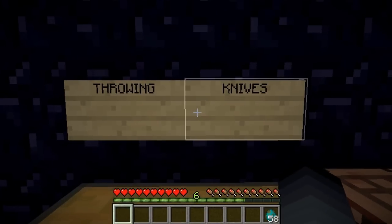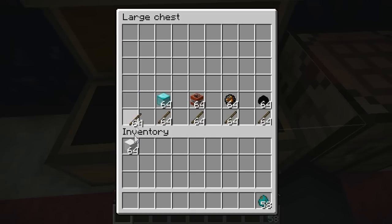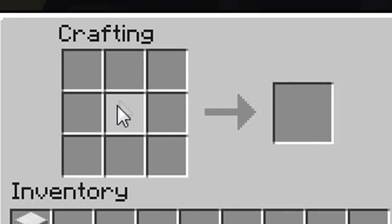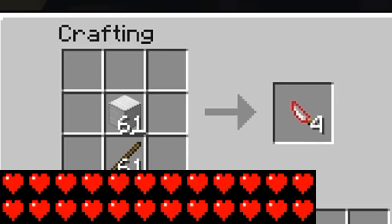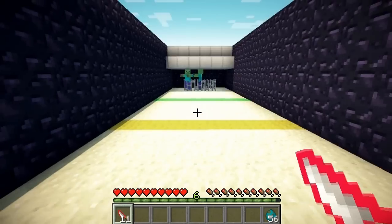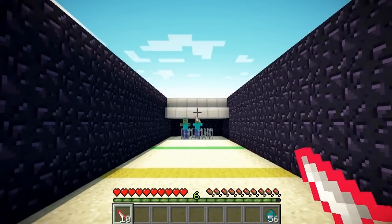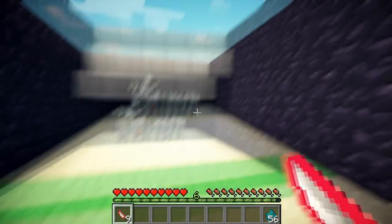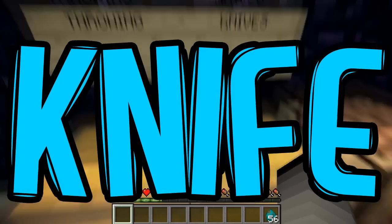The next knife I'm going to be showing you is the reinforced iron knife. The difference between this one and the iron knife is that you actually use a block of iron instead of just an iron ingot. This one does 24 hearts of damage and can be stacked up to 12. It does a fairly decent amount of damage, so you can kill zombies in one hit. Look at that.